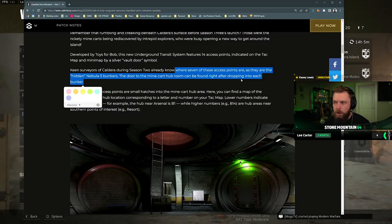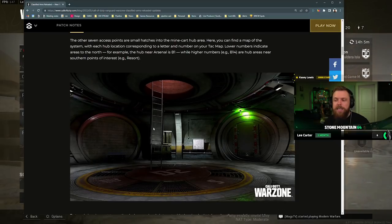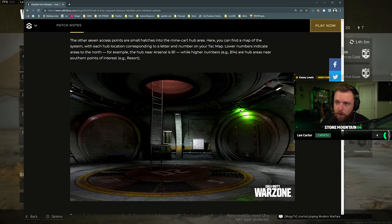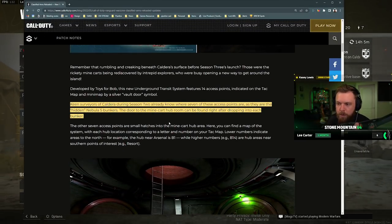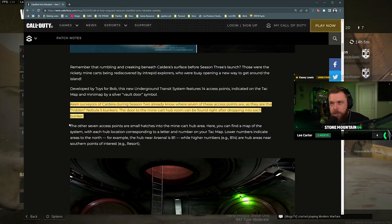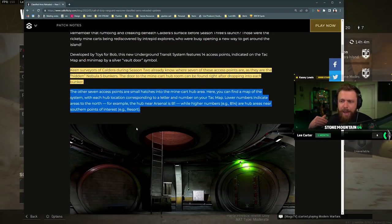The hidden Nebula Five bunkers — the door to the minecart hub room can be found right after dropping into each bunker. They're repurposing these underground bunkers. I've seen these and talked about this — they're just not worth going to right now typically. They weren't like the bunkers from Verdansk with the red key cards and the loot you could get. By the end it kind of fades off on the cool factor.